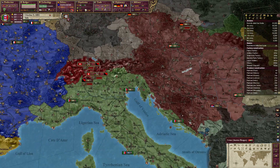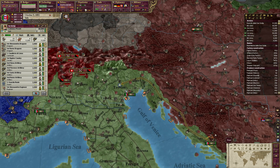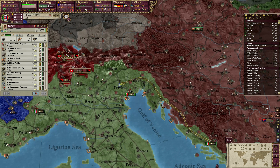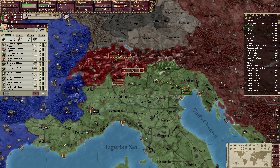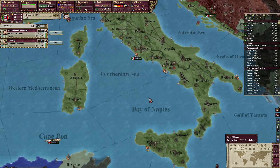Lots of units. First things first, let's move our armies further north. I want them to go to Treviso — no wait, Treviso is where we have our group up. So we're going to Udine, you're going to Trent, you're going to Milan for now. Let's make sure we unpause it so units can start moving.